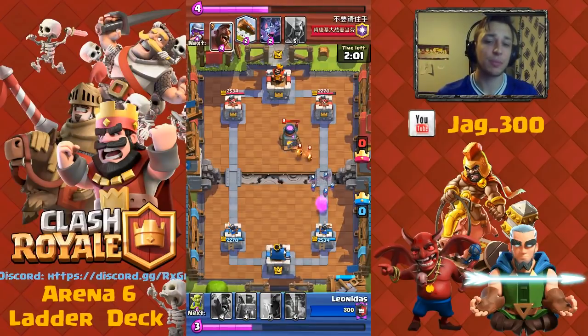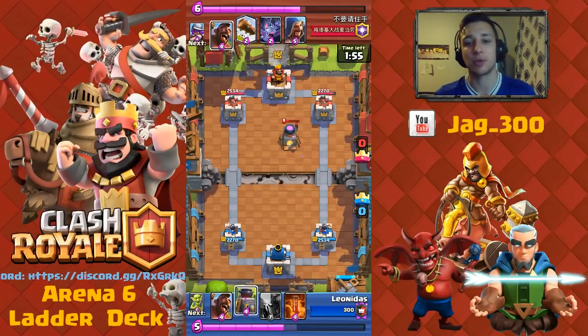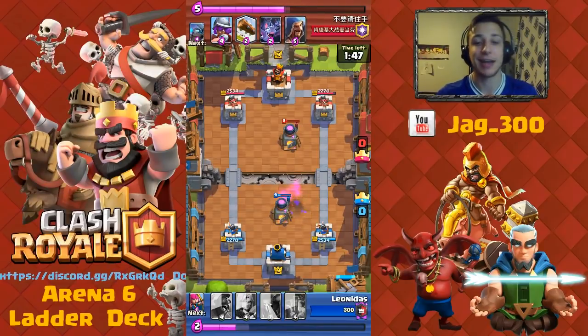That's the nice thing with the Bats — they're cheap Elixir. You can take out any ground troops very quickly and you don't have to worry too much if you make a mistake with them because it really isn't much of a cost. Again, he's going to use the Hog, so I'm going to use the Furnace to block at that point instead of the P.E.K.K.A. since I didn't have enough Elixir.